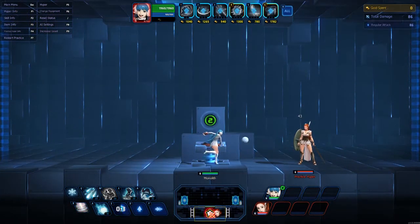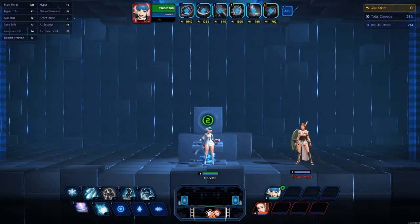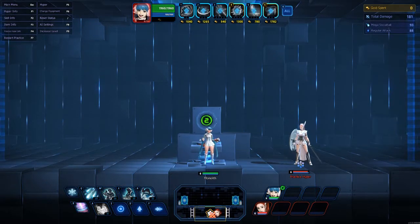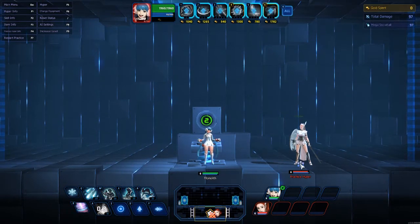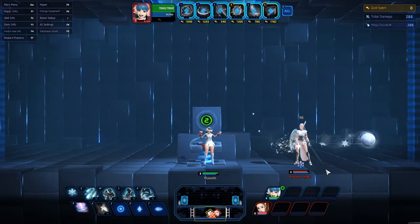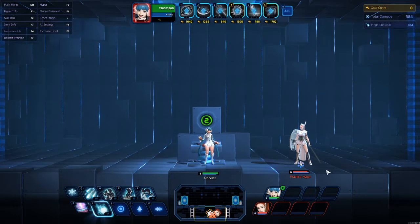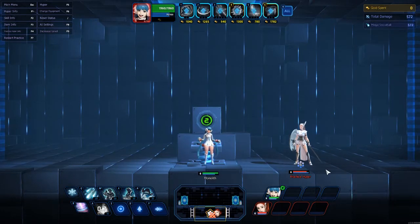Her auto attack is literally throwing snowballs. Remember, her passive gets a stack every time you hit someone with a skill. So if I throw my A, she gets a stack of Frostbitten — you can see under the enemy a snowflake with the number 1. That number increases every time you hit them with a skill until it reaches max stacks.